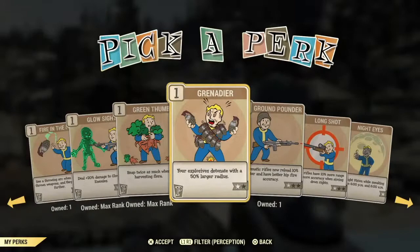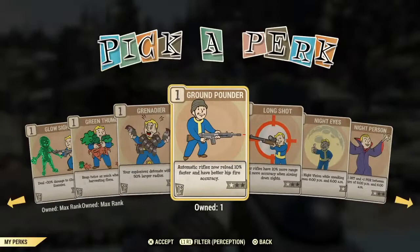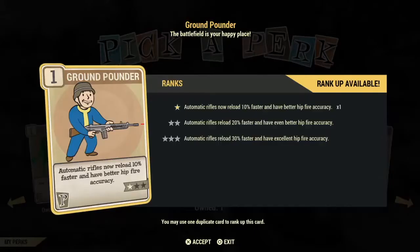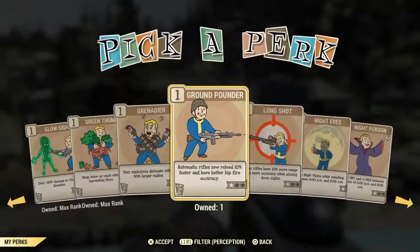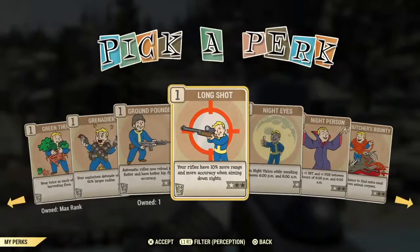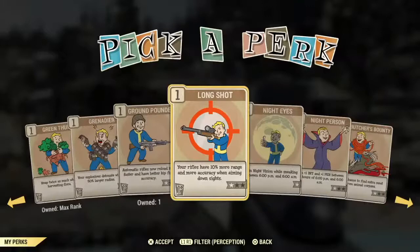Grenadier is another grenade card that expands the blast radius of your thrown weapons. Ground Pounder is a card for automatic rifles — you get 10% faster reload and better accuracy with hip firing, up to 30% on reload speed. Longshot gives you more range with your rifles and should work with non-automatic and automatic rifles, but you have to be looking through your scope for it to work — it does not work while using VATS.